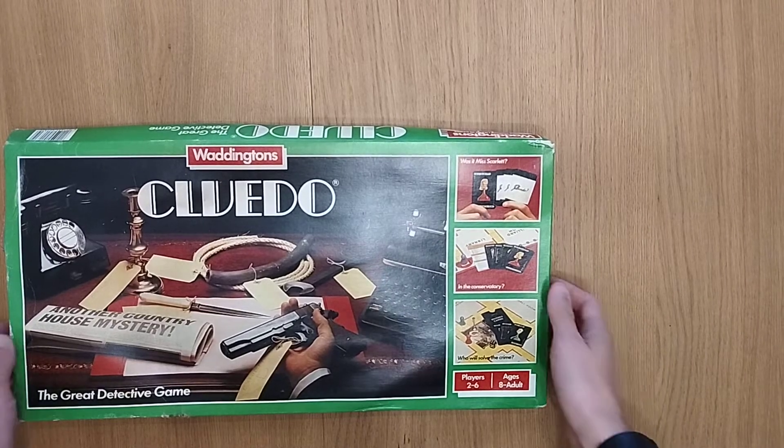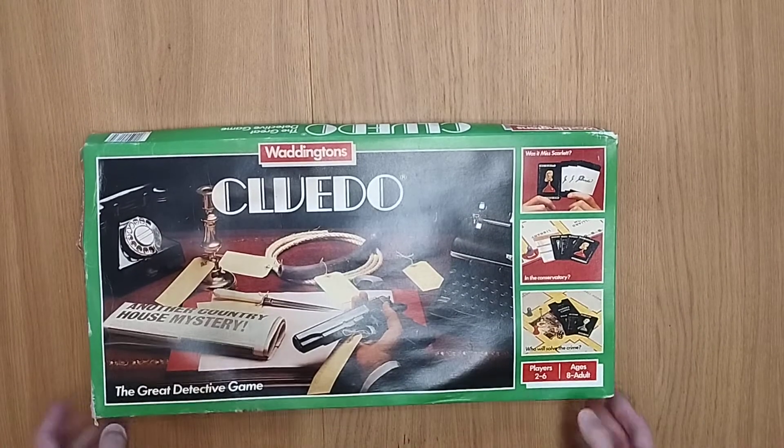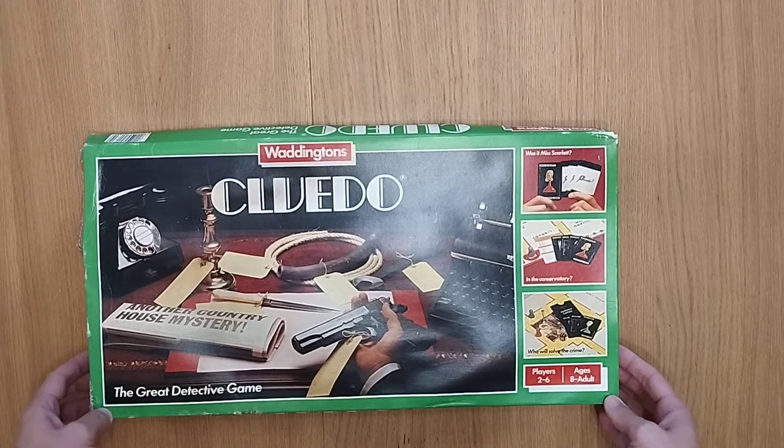Hey boardies, welcome to Mass Games. My name is Simon. Today I'm putting a negative weight for this particular game, Cluedo, or Clue if you're in the United States. This is by Waddingtons — this is the particular edition I have, from 1975.